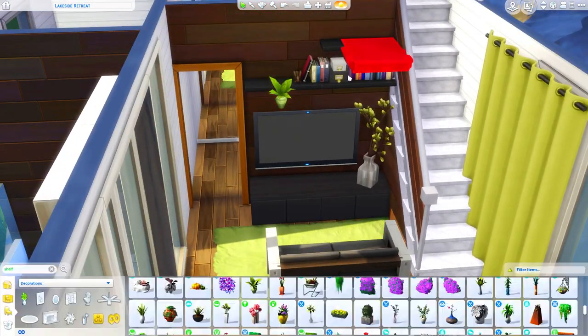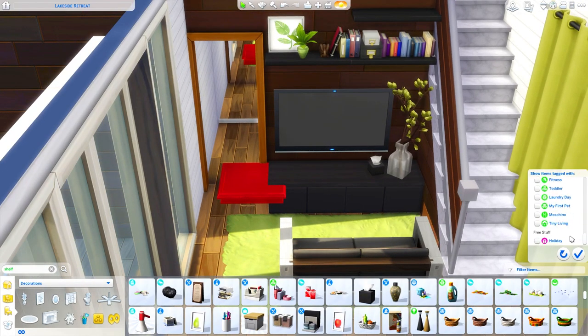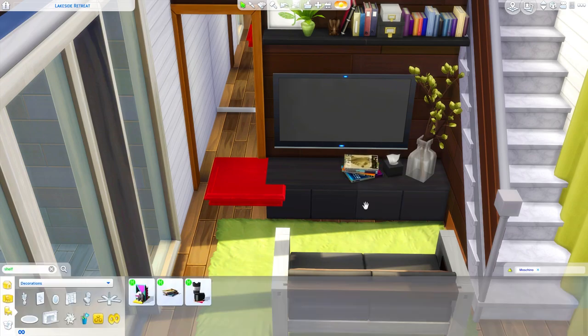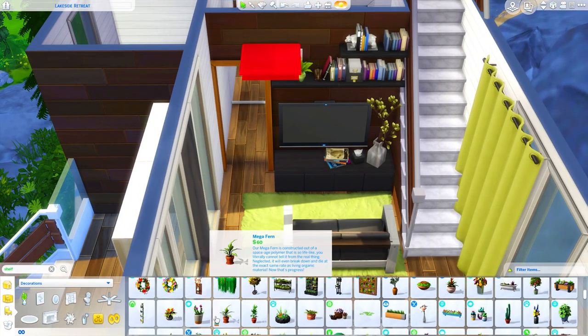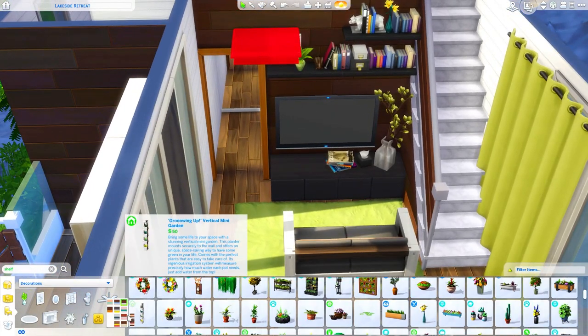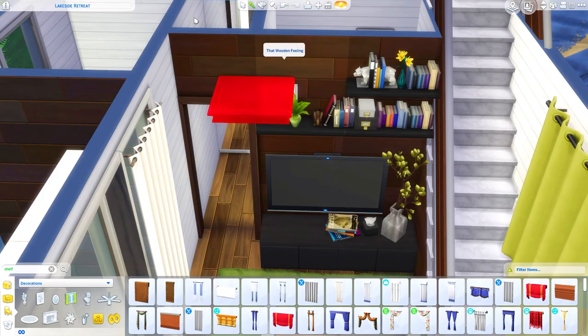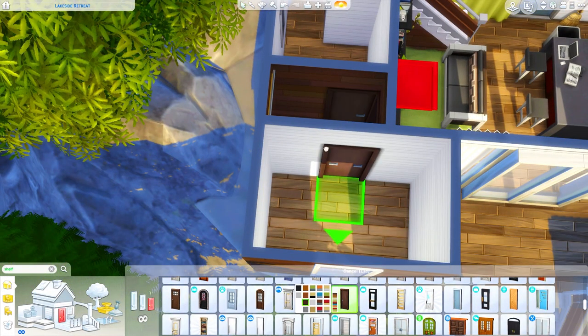Now we're adding a bunch of clutter above the TV area — I wanted it to feel lived in but not too overly cluttered, especially if this is a vacation home. I really love that painting from Tiny Living of just a leaf. I think it's really nice and I haven't used it often, so that was a nice addition. It matched the pops of green I was going for very well.